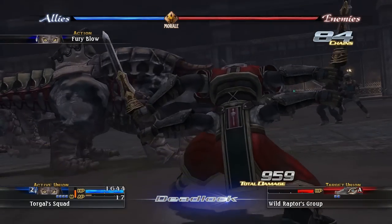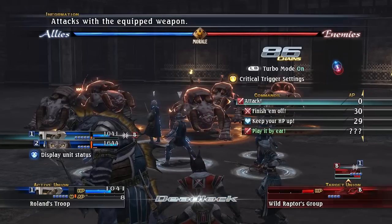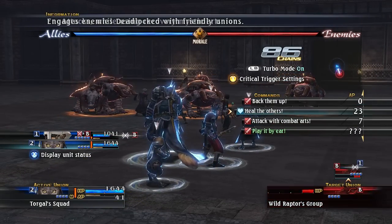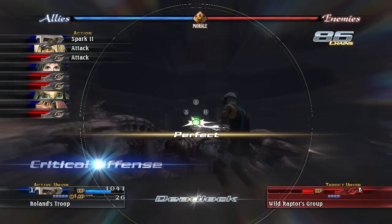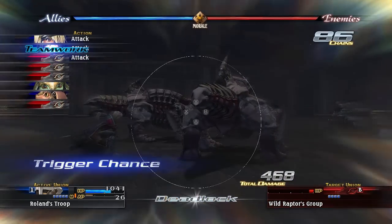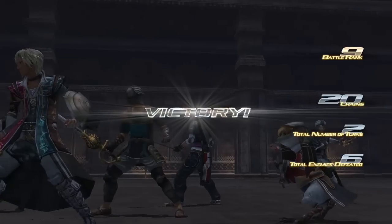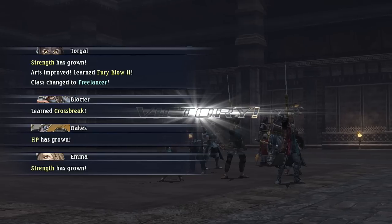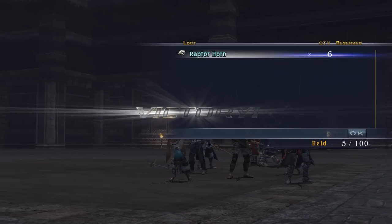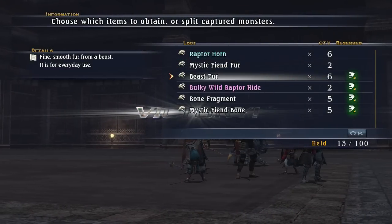A flank attack — a dodge. We have remarkably high dodge chances, it seems. Sign me up for that. At least I'm actually getting back into the groove of the critical offense thing. You guys really don't need to help because I think they'll die before they actually get a turn, because of Roland. Roland does a lot of damage — I like Roland. New art: Spark 2, I approve. Fury Blow 2, I also approve of. Bulky Wild Raptor Hide — we got two of them. Sign me up.